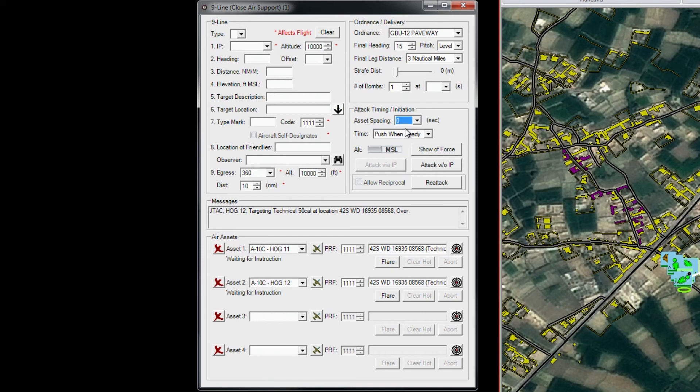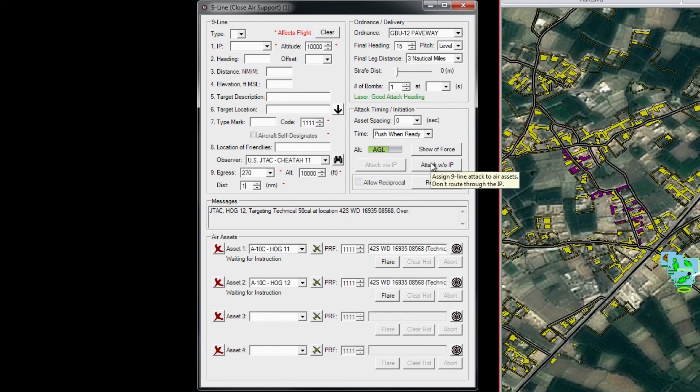We already have an altitude of 10,000 feet for ingress and egress. Select AGL as the surrounding terrain is 6,000 feet high. Make certain the PRFs match both the mark and the aircraft — in this example, it is 1111. Lastly, we determine the egress: put in a heading of 270 and 1 nautical mile to establish an orbit over the village. Take note of the asterisks in the form — these are the entries that will directly affect the aircraft. The entries without asterisks are available for instructor feedback and note-taking. As you can see, I left them blank.